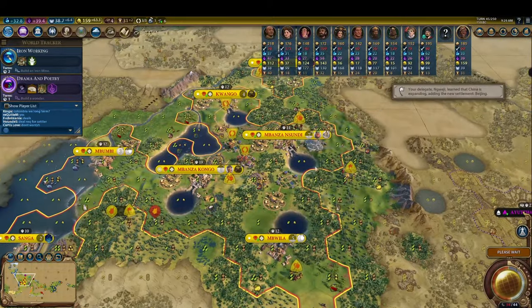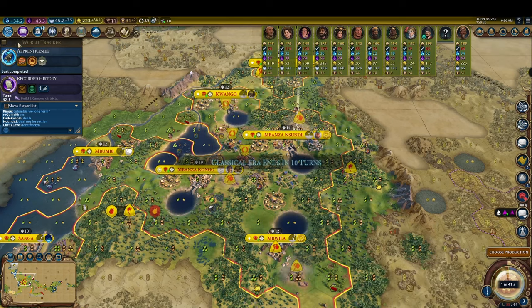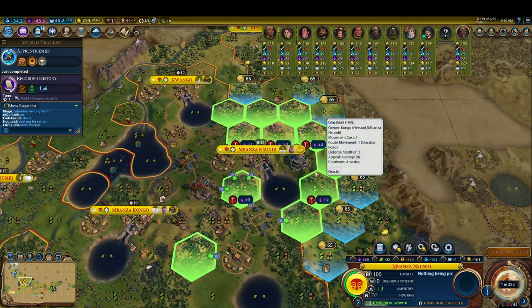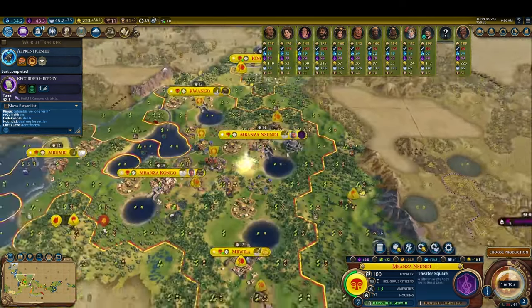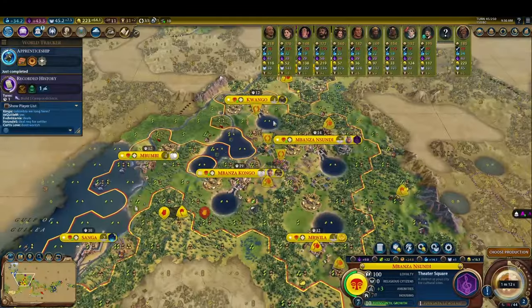After finishing the Oracle, we immediately construct a theater square in the city to start generating great writer points. All of this synergizes with the 50% extra great writer, artist, and musician points Congo gains from their Civ bonus. All said and done, a city with Pingala's great person promotion, the Oracle, a theater square, and an amphitheater, boosted by Congo's bonus, grants 12 great writer points per turn passively.